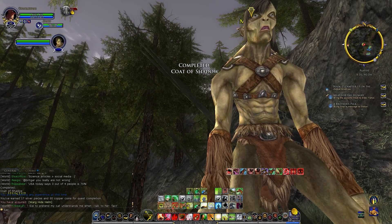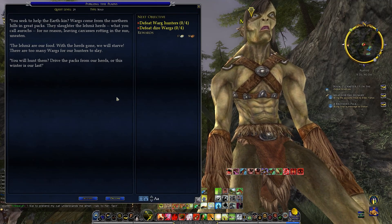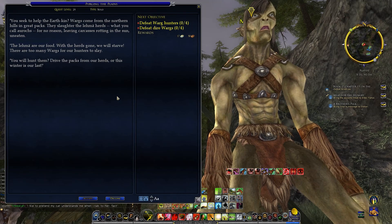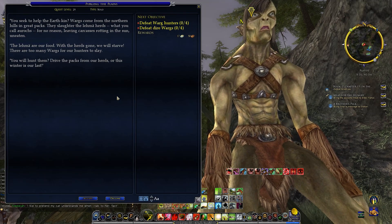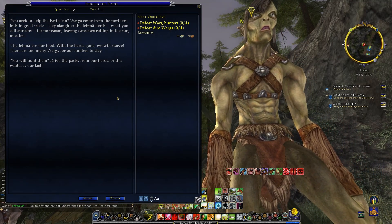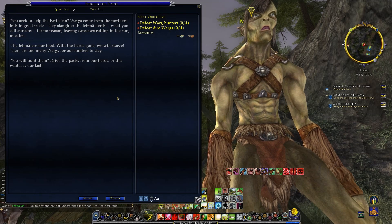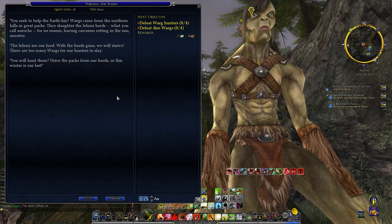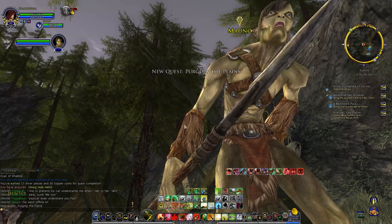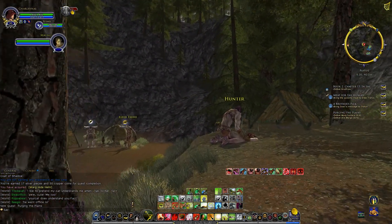Now let's get the next one. 'Purging the Plains' — back to killing more wargs. 'Wargs come from the northern hills in great packs — they slaughter the Emma herds, what you call orcs, for no reason, leaving carcasses rotting in the sun uneaten. The elimi are our food — with the herds gone we will starve. There are too many wargs for hunters to slay. You will hunt them and drive the packs from the herds, or this winter is our last.' Sure, we'll do that.